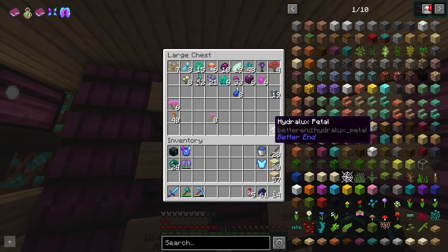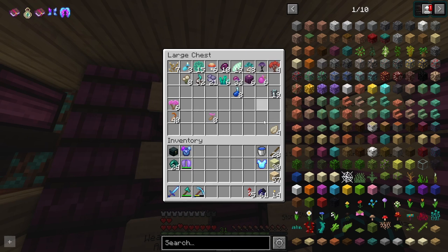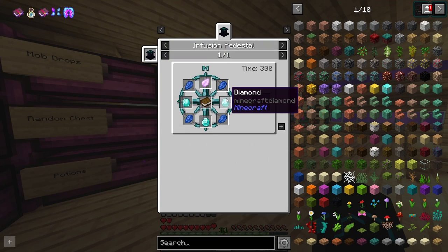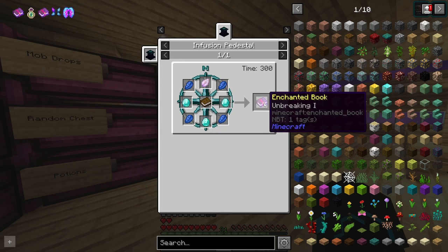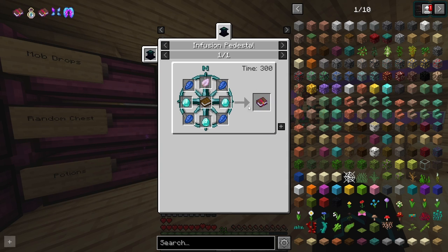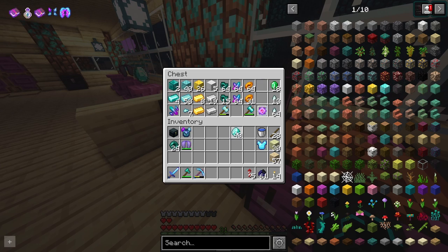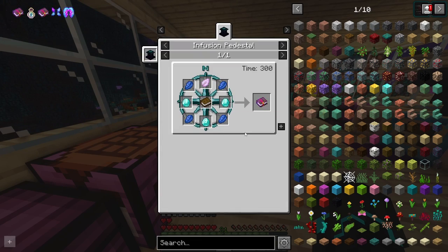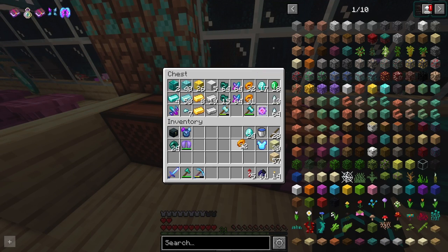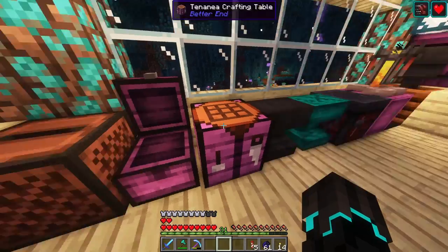My main concern right now are the petals — we need petals for the mending books as well. For the unbreaking books, we need three diamonds per book, and eight unbreaking 1 books in total, so that's 24 diamonds. We also need 32 raw amber turned into lapis lazuli, which means two stacks of aurora crystal shards. There's going to be a lot of infusing in today's episode.